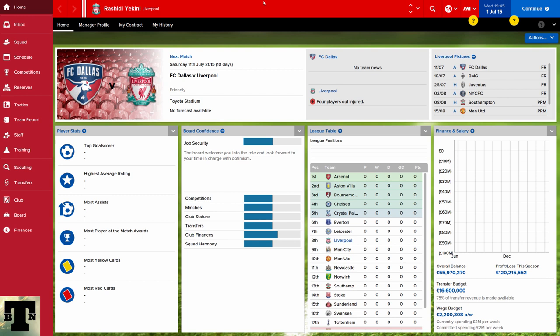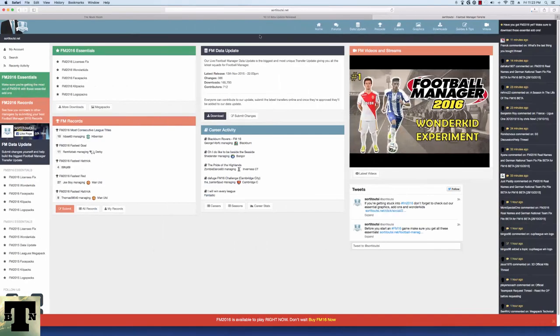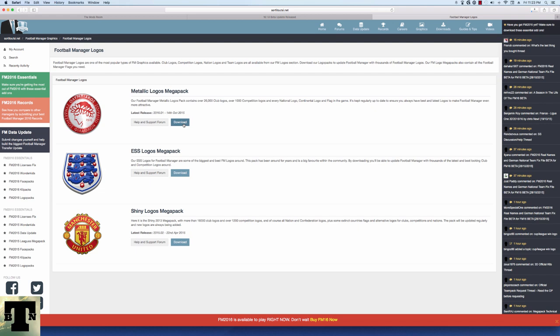This puts me in a unique position where I need to understand the engine very quickly, and that's the whole goal of today's video. Today's video focuses on how I typically start a season with FM. One of the things I do naturally, like any other person, is go to sortedoutsi.net and pick up updates to their logo packs because I want my logos to look nice. I use the metallic logos and pick up their updates.